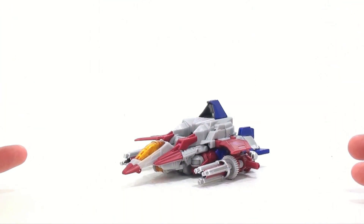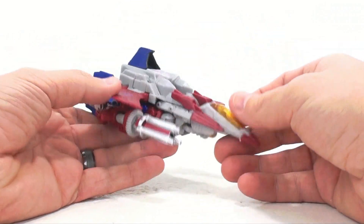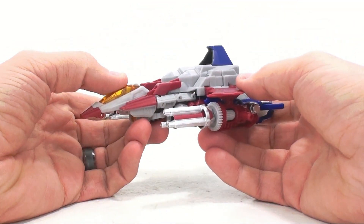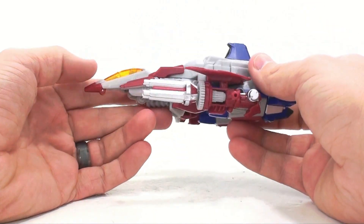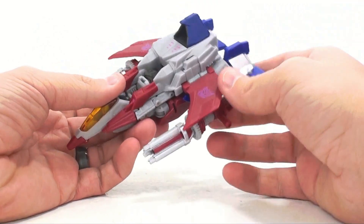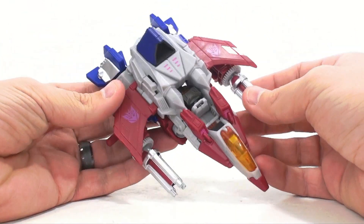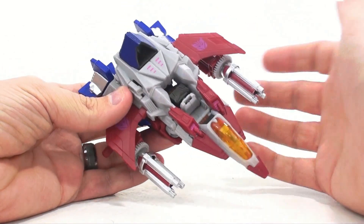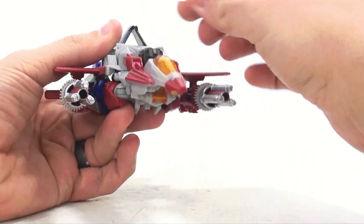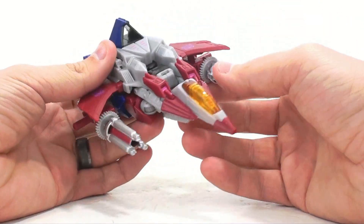Here we have Starscream open and out of its packaging, obviously in his jet mode. One thing that I instantly get a feel for is the game — this has a very nice game look to it and they did a nice job of recreating it. But some of this grayish plastic is really kind of dull, and there's a fair amount of it. I wish it was just a little bit different. The Takara version is going to have some better paint applications, but this is the one that's out at retail, so this is what more people are going to be getting.